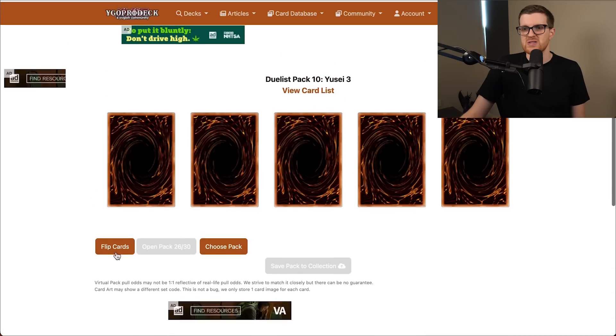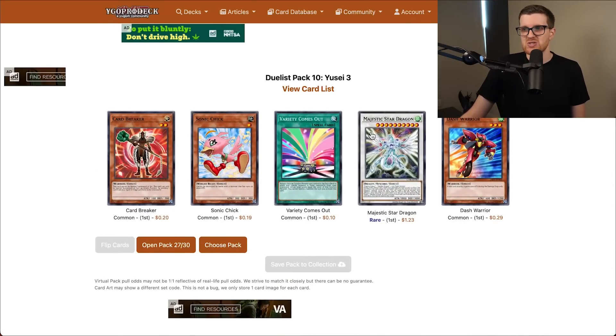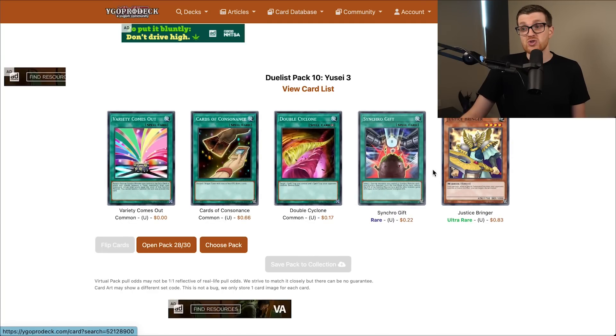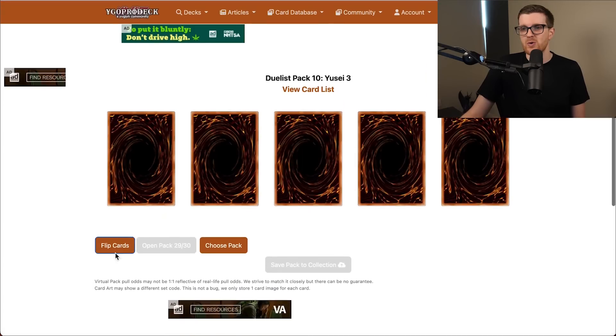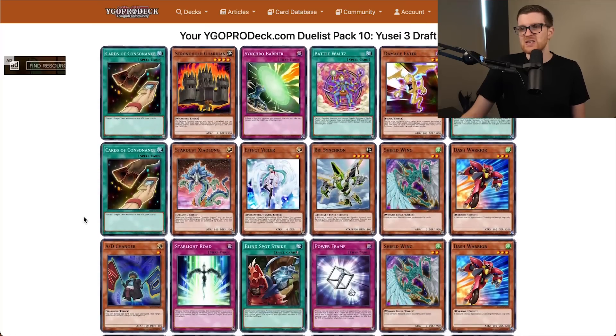Five packs left — we've pulled almost every card at this point. Second Majestic Star — we'll probably just have that in the extra just in case. Another Justice Bringer — that's four ultras, and those could be very game-determinative. Second to last pack, nothing too crazy. Our last pack didn't get anything crazy either. Overall, I think we actually did quite well. But this is going to be a very strange episode — let's get to building.